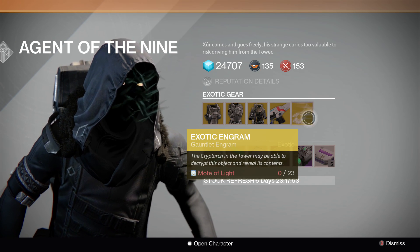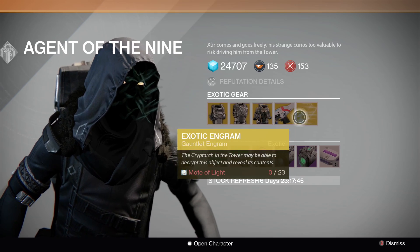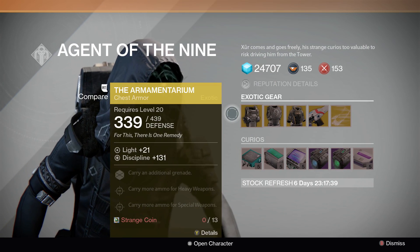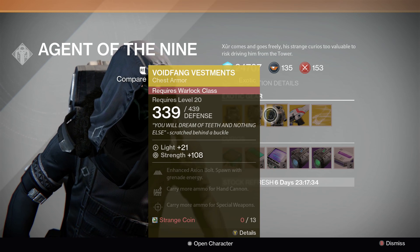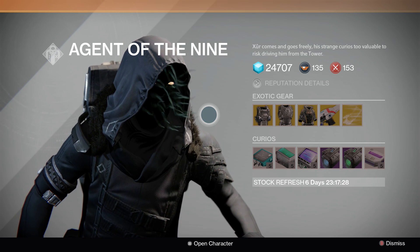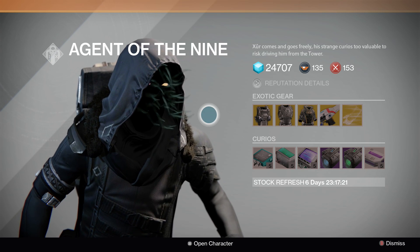I'm not sure if he's ever offered exotic gauntlet engrams before, but I'm glad that he is this weekend as I still need to get the exotic gauntlets for the Hunter. Aside from that I have all these other items, so I'm not too happy about what's being offered this weekend. Of course I can't help it if I already have most of the exotic armor pieces in the game and also the Suros Regime. In any case, let me know in the comments below what you think about everything being offered this weekend and if there's anything in particular you're happy about. If you enjoyed this video please give it a like and subscribe for many more Destiny videos to come. Thanks for watching everybody, peace out.